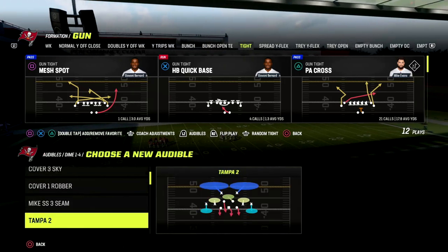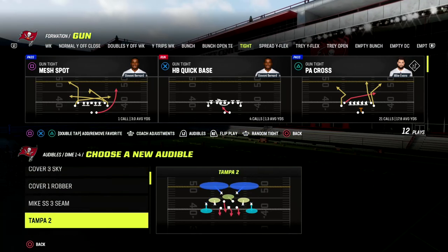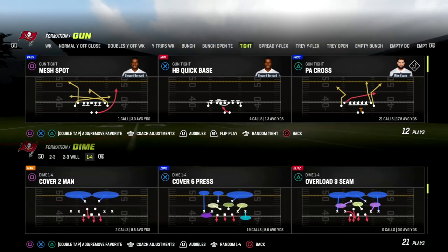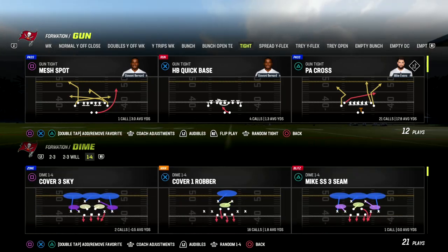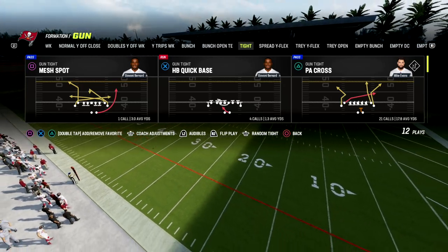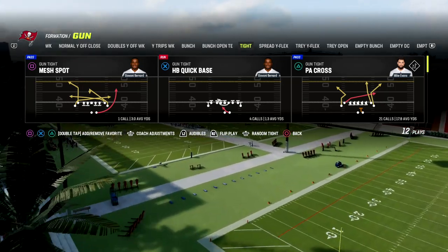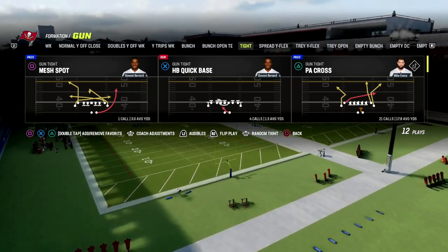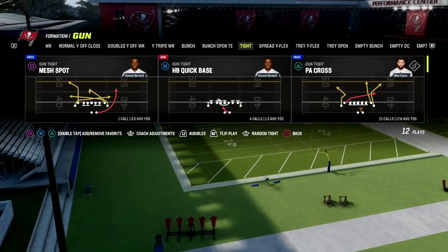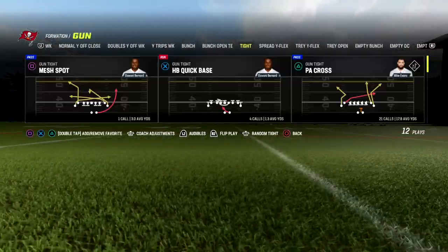If you want to check out my Washington offensive ebook, I cover gun bunch, gun tight, and gun bunch open tight end. We're also updating that with more content. Patreon members get access to all ebooks and all updates for just ten dollars. The link is in the description — we currently have 14-15 ebooks out, and a brand new one dropping this week.